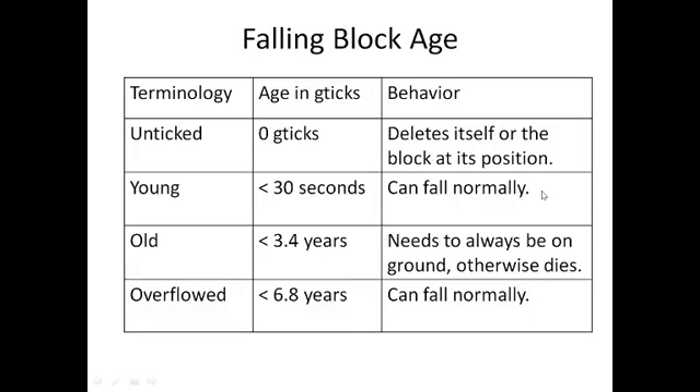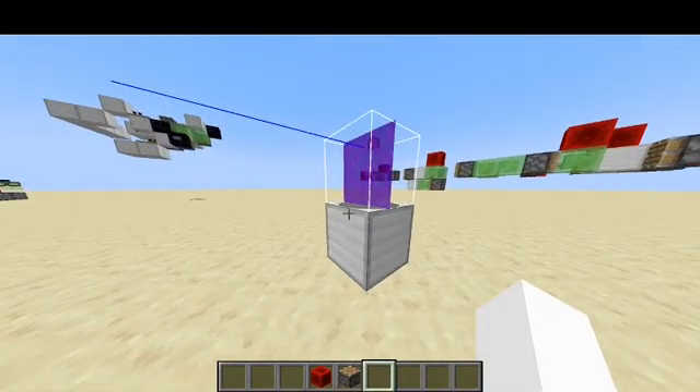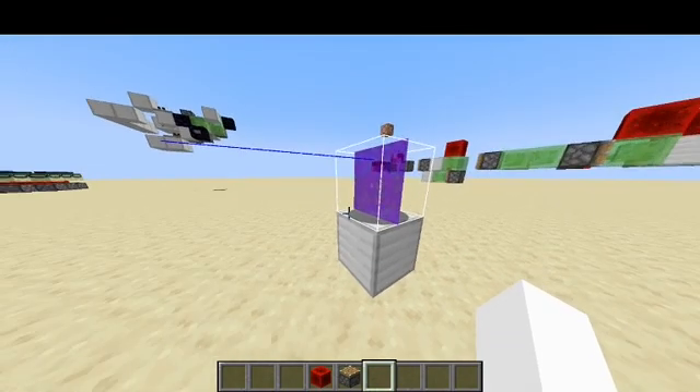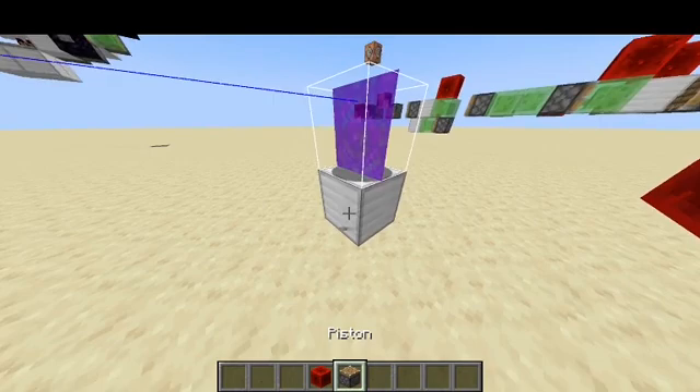To make the falling blocks survive we first need to understand how the age tag of falling blocks works. Falling blocks can only fall normally for the first 30 seconds which they spend in entity processing chunks. After they become older than 30 seconds they get to a new state where they always need to be on ground, and if they spend a single game tick where they are not on ground then they delete themselves. Usually when a falling block is on ground it will just land, and the only way to prevent a falling block which is on ground from landing is by having it inside a block 36.